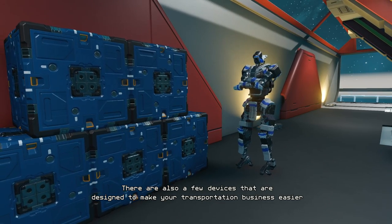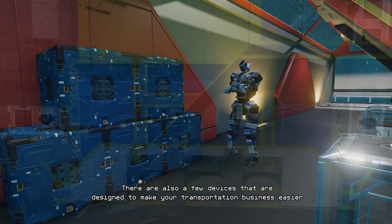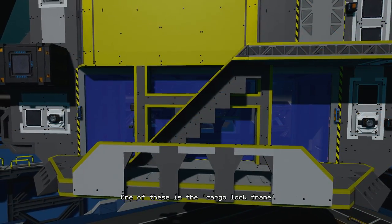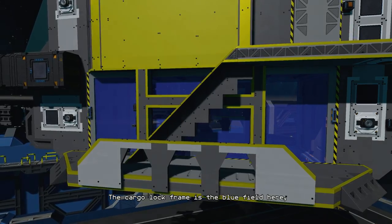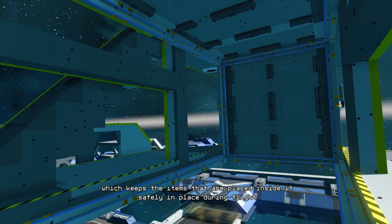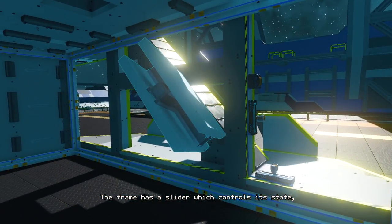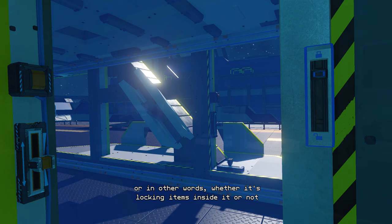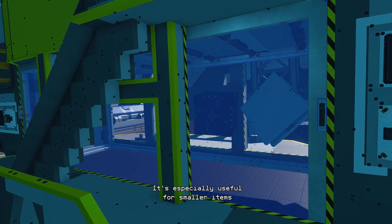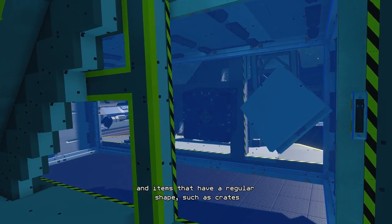There are also a few devices that are designed to make your transportation business easier. One of these is the cargo lock frame. The cargo lock frame is the blue field here which keeps the items placed inside it safely in place during flight. The frame has a slider which controls its state — in other words, whether it's locking items inside it or not. It's especially useful for smaller items and items that have a regular shape, such as crates.